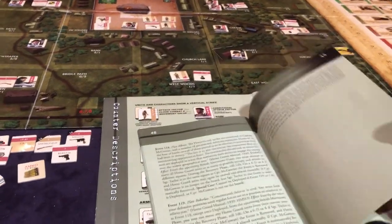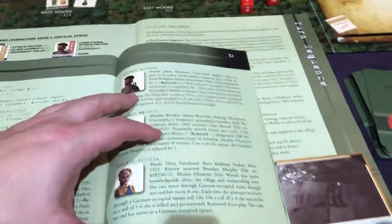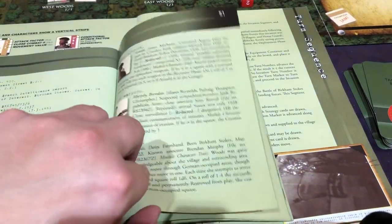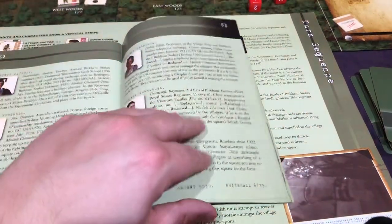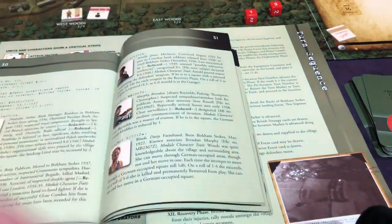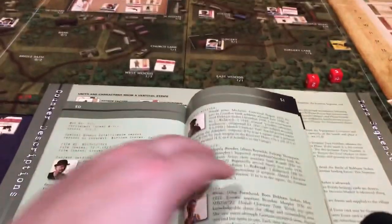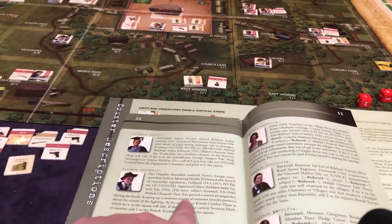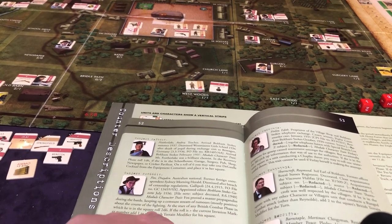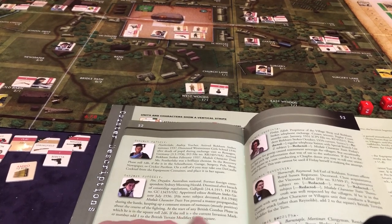It said page 50. There's a lot of flavor text and it does get annoying when you just need to find what you're trying to do. It was Drayden Fox, the propaganda. At the start of any British combat phase in which he is in the square, roll 2d6. If the roll is greater than the current invasion marker number, add 1 to the British modifier for his square.